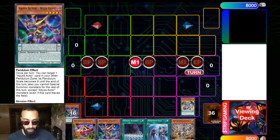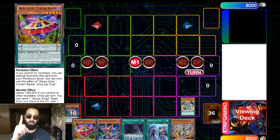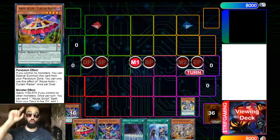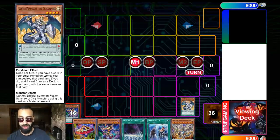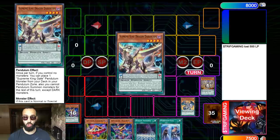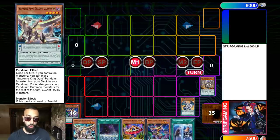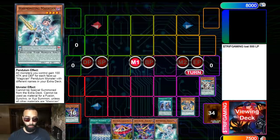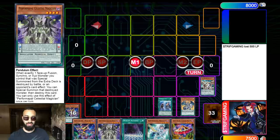What Abyss Actor Wild Hope does is when it gets destroyed, you can search another Abyss Actor monster from your deck. So Luster would then search Curtain Raiser — search another Wild Hope by Luster's own effect — because it gets destroyed it adds another Curtain Raiser, it's a plus one. The deck needs as many plus one cards in scale as possible.